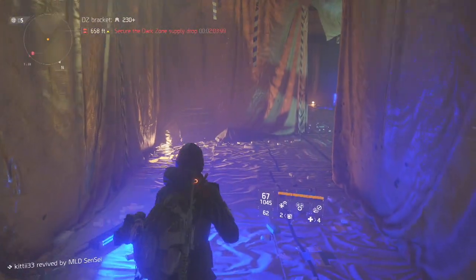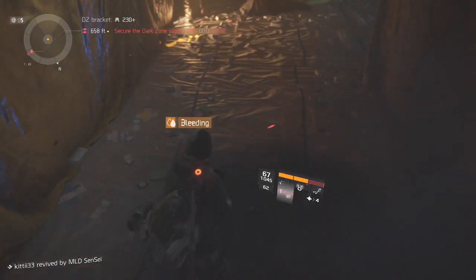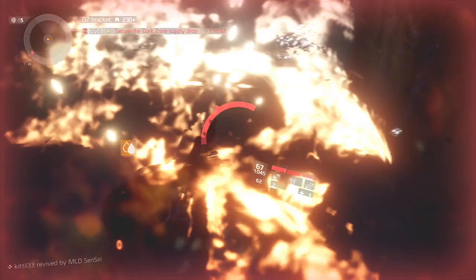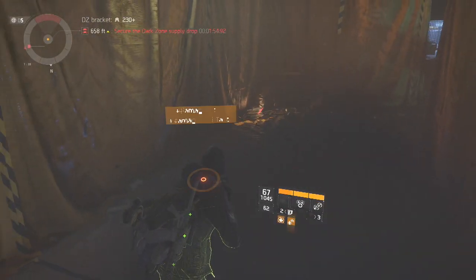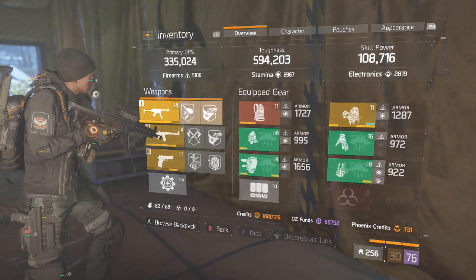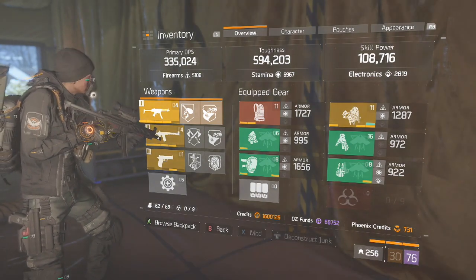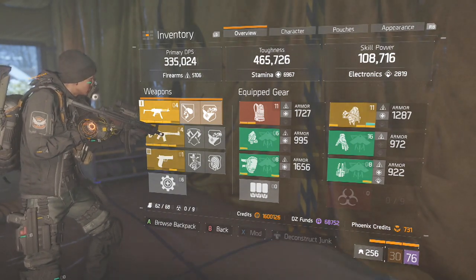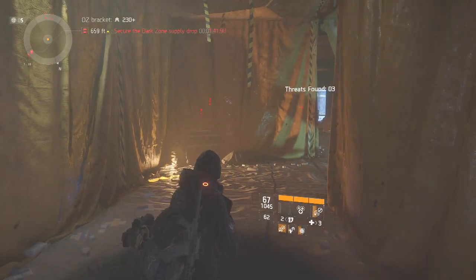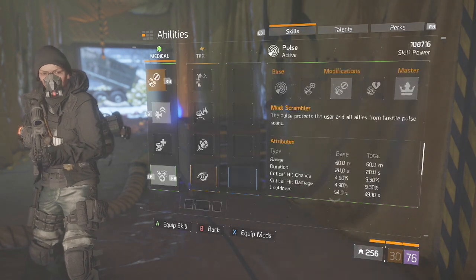Let me just show you how amazing it is when I get into low health. If I pop this — you'll see my Toughness goes up to 594, and that's not even including the 10% damage reduction while I'm Rogue. That's just the crazy tank capability the build itself has.